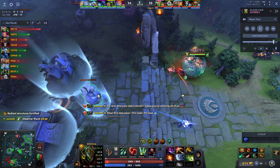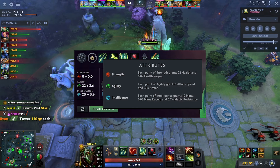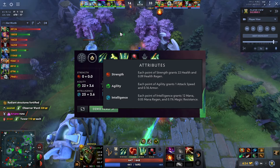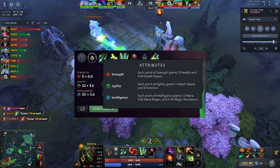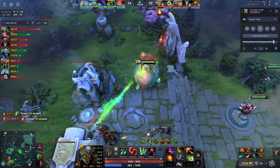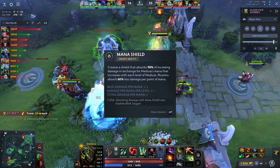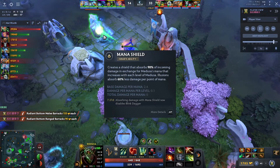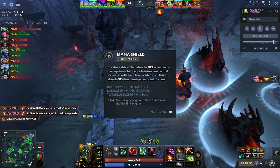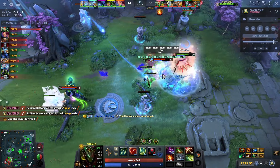Medusa is a very unique hero in that she doesn't have any base strength, and she doesn't gain any strength per level — no other hero has that in the entire game. The way she is tanky is that she uses her mana pool to soak damage. The only way for her to die is to basically lose all her mana, and then she will lose what little health she has afterwards. The main focus of the hero is getting a big mana pool and then getting right-click items to do a lot of damage.